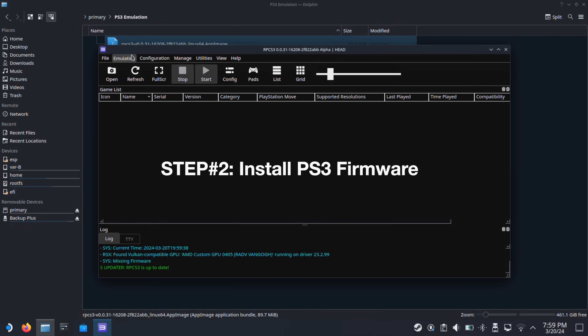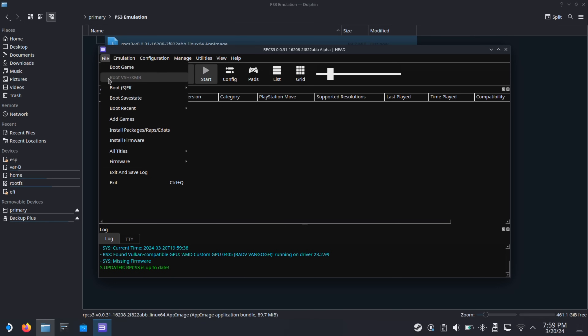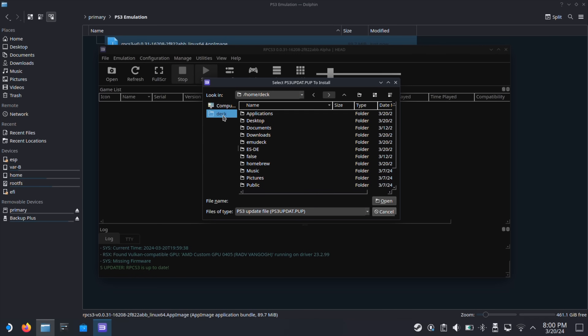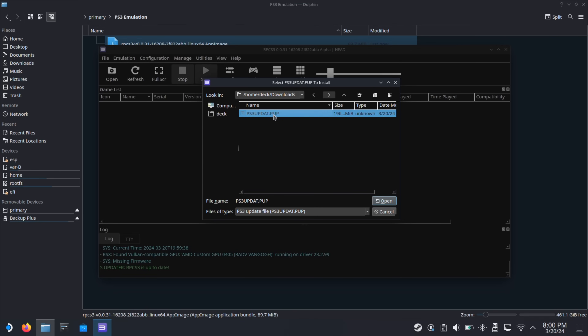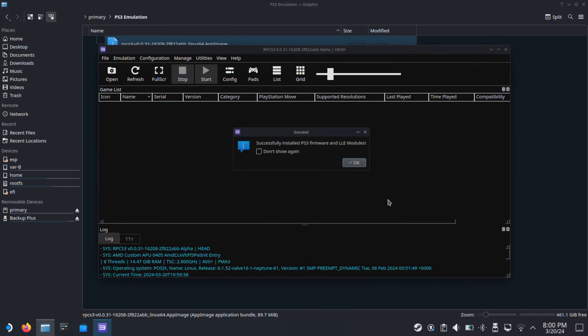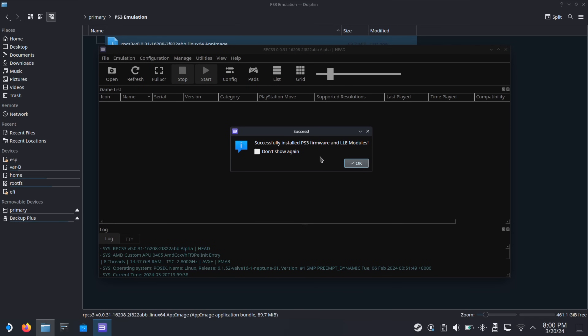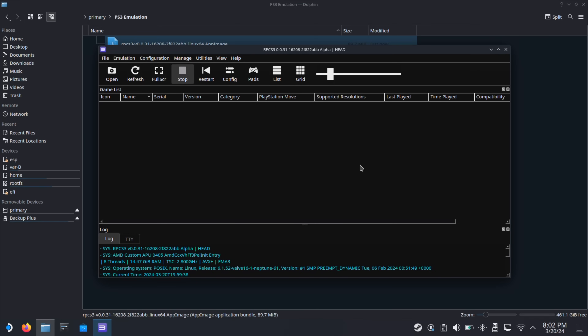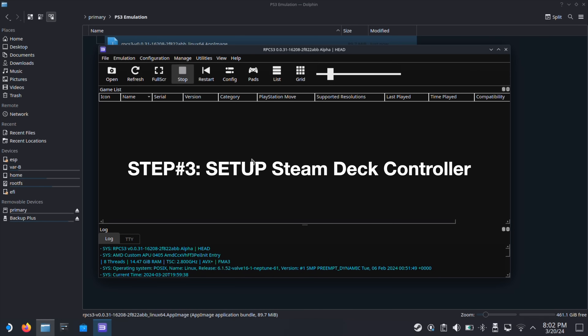Next, go to File from the top menu, then select Install Firmware. Navigate to the Downloads folder and select the PS3 system update file we just downloaded. Click Open. The PS3 firmware installation will start — once you get this window, just click OK. The overall installation will take about three to five minutes. After installation is complete, I suggest you close the emulator and reopen it again.